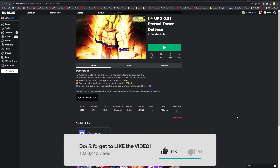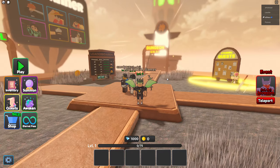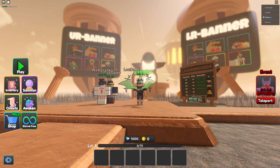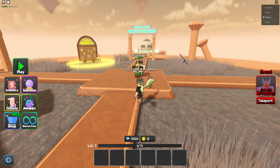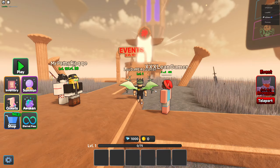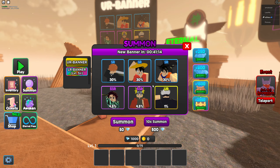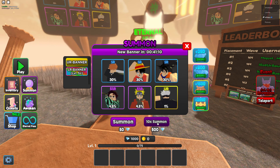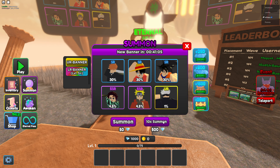Let's dive in. This game already looks kind of similar to another tower defense game I've played, but I'm not gonna judge. We start off with a thousand gems, so we can possibly summon already. They have a dungeon at level 5+, a Space Chamber coming soon, events at level 10+, and Eternal at level 0+. Let's click summon — oh, the LR banner is only at level 5+, that sucks.